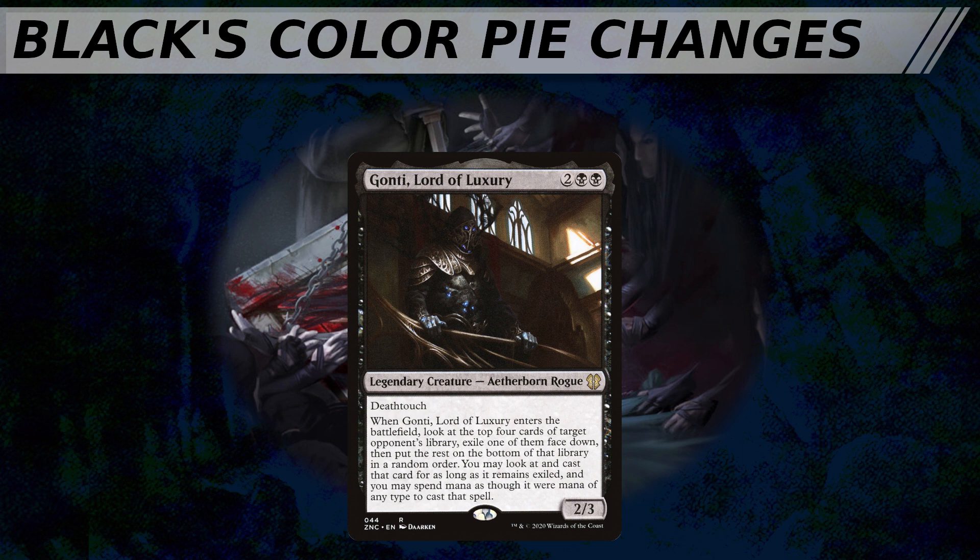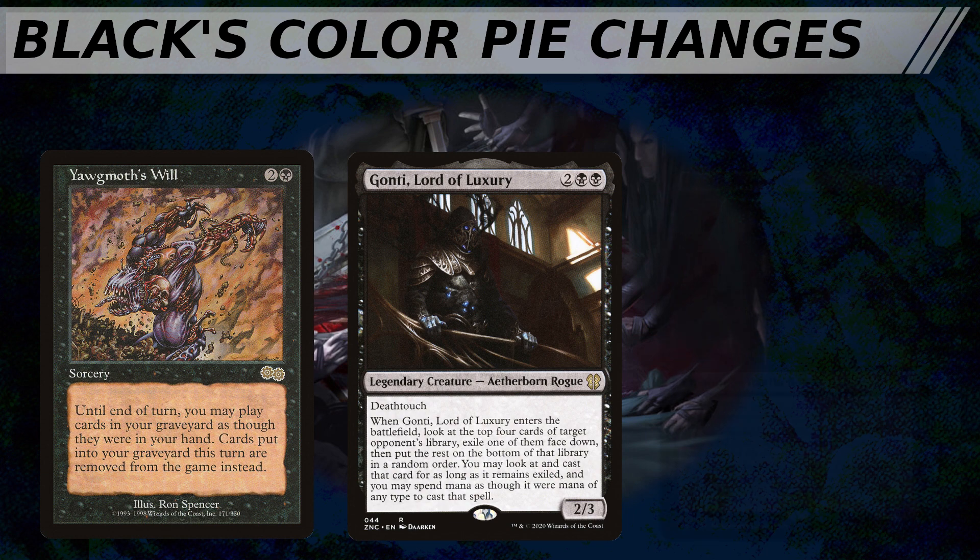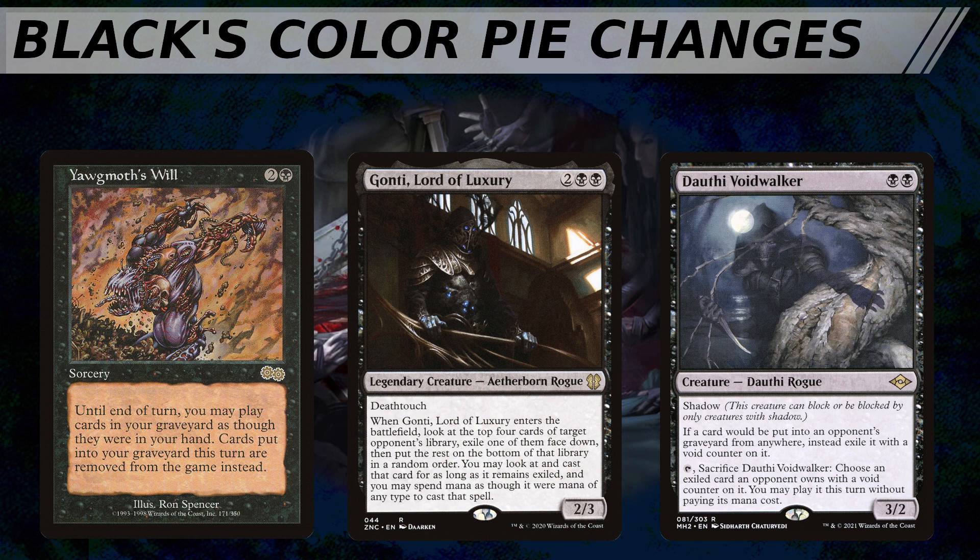Along the same lines as Gonti, black is going to be seeing more cards that can cast cards out of graveyards, both their own and of their opponents. We've already seen the power of cards like Underworld Breach, and the power of Yawgmoth's Will is a well-documented one in the annals of cEDH history. Black is going to be primary going forward in casting spells from anyone's graveyard. Note that this does not just mean literally casting a card from a graveyard, but also casting cards that were supposed to be in the graveyard. This has been seen on cards like Dauthi Voidwalker, who Gonti's cards that are being discarded or going to the graveyard after resolving so that they can be exiled for later use. So we might be looking at fewer actual Yawgmoth's Wills and more Gonti-ing of cards which were already on their way to the graveyard for use later.